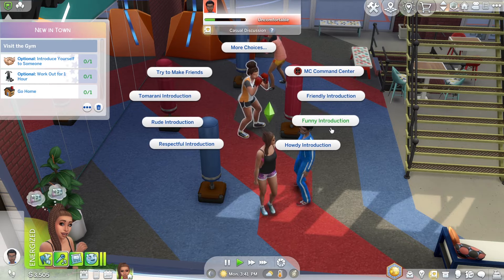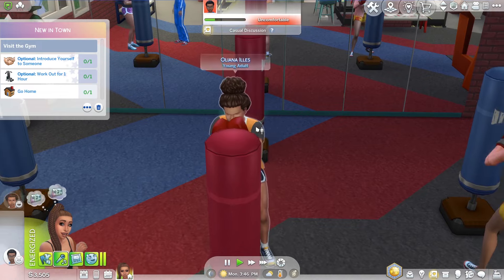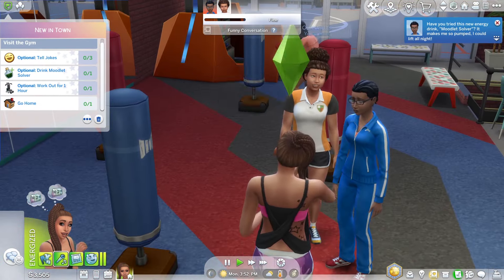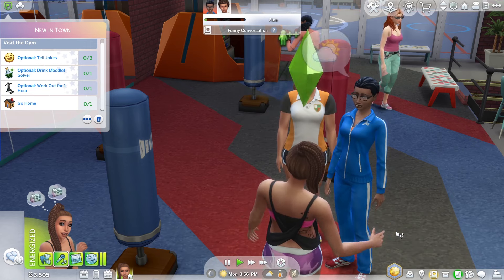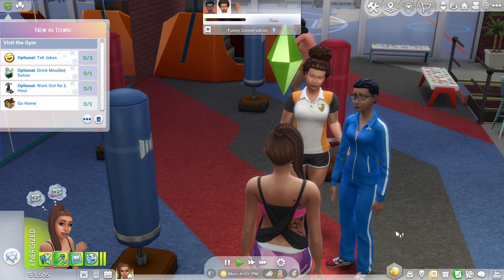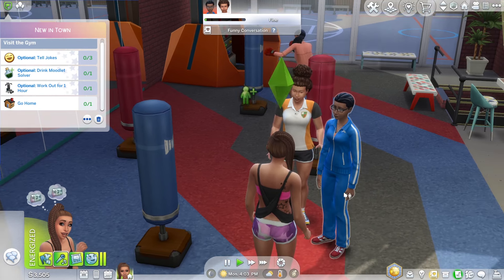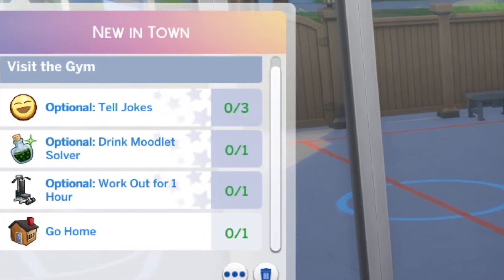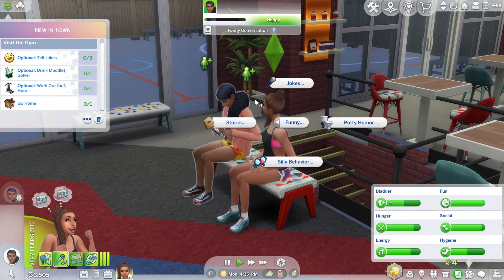Let's do a funny introduction to these Sims. We have Supriya as my gym trainer and we have Olyana — she gives me 'she could break me with her pinky' kind of energy. Supriya is giving me a moodlet solver. This is about where I had played this before I realized I wasn't recording my mic — and it was Bearberry that gave her the moodlet solver last time. I was deeply concerned by that because he gave me 'might put me in the boot of his car and take me to a secluded location' energy. Nalani — optional drink moodlet solver. Given they gave it to me for free, I might hang on to it.